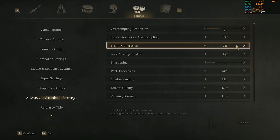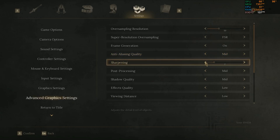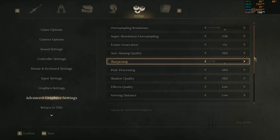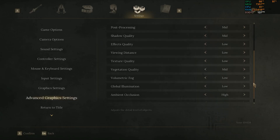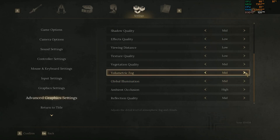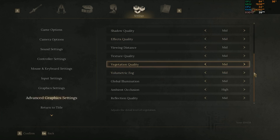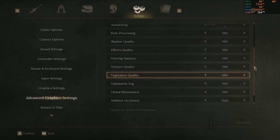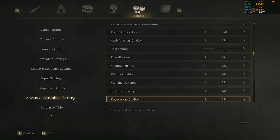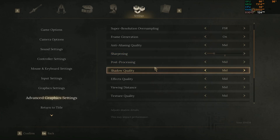Turn on frame generation. For anti-aliasing quality, change it to medium. Sharpening you can adjust while in-game — not a big deal. Everything below that, set it accordingly. I'm going to set everything to medium to get good game quality, especially for a game like this.